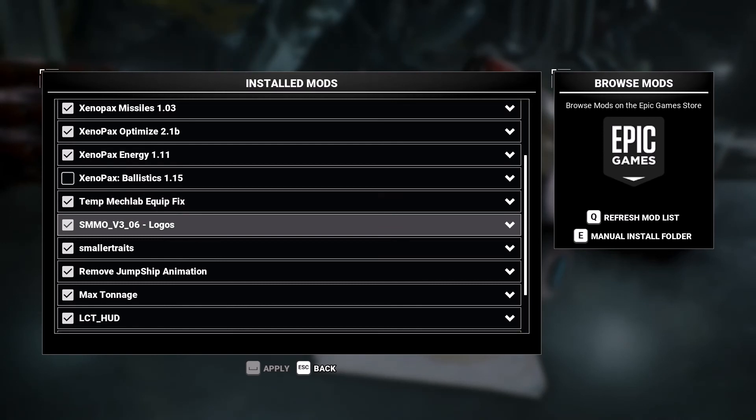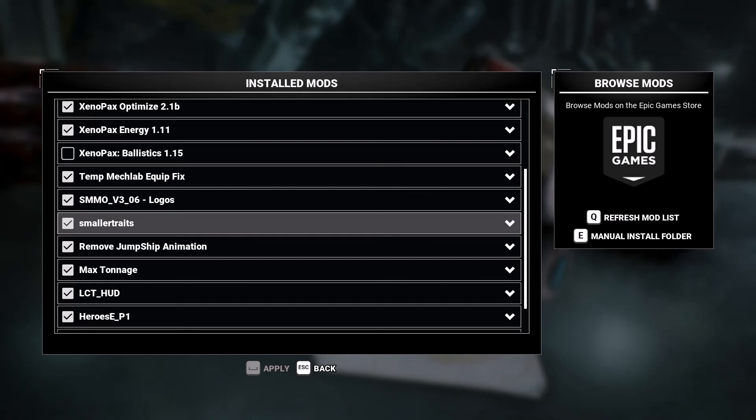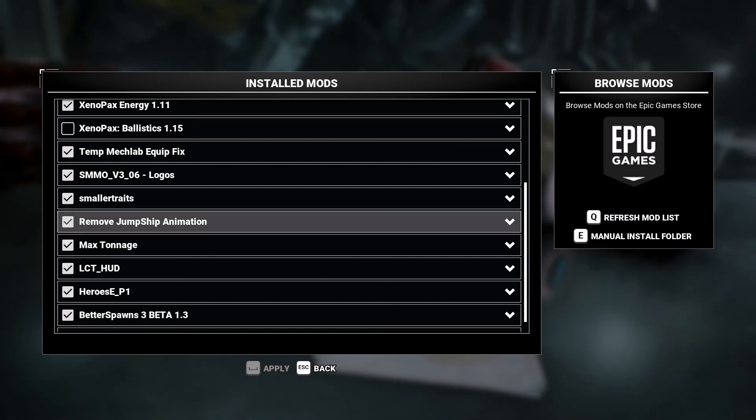Mech Lab Equipment Fix is a necessary bug fix to fix a bug that stops you from equipping stuff that you have. This one adds tooltips to the star map so you can see what missions are available before you go there. Smaller Upgrades and Traits is a mod that makes it possible to fit a lot more upgrades to a mech — it's a bit cheesy, but this is still a really hard game.